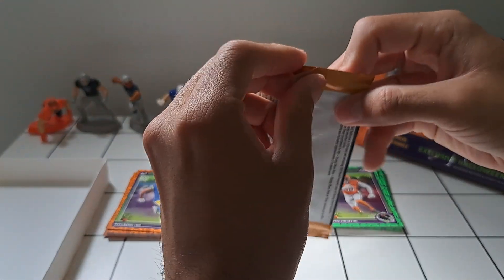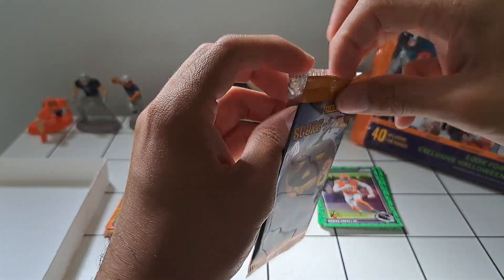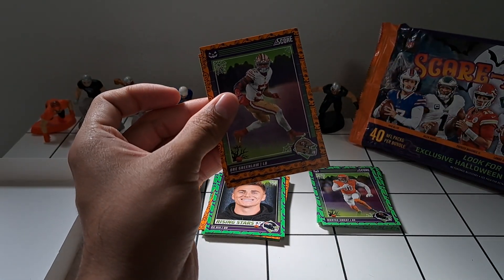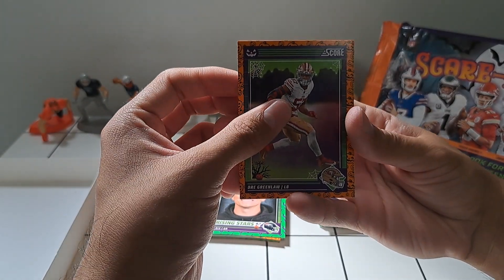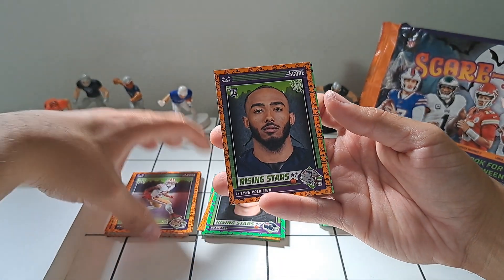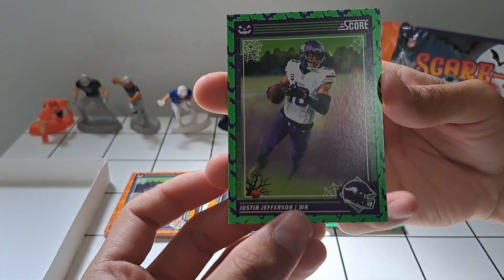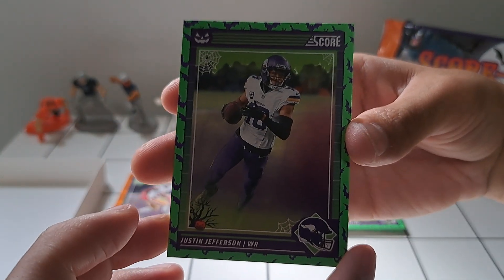Last pack. Unfortunately you're only getting one Rising Star rookie per pack, so we will not get both Caleb Williams and Jaden Daniels — hopefully one of them. We've got Dre Greenlaw for the Niners, and our last rookie is Jalen Polk with the Patriots. And we end up with Justin Jefferson — that's a strong card to end on, very cool.